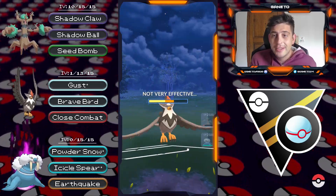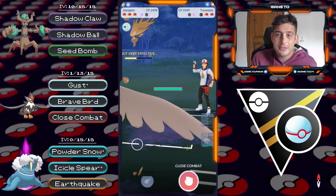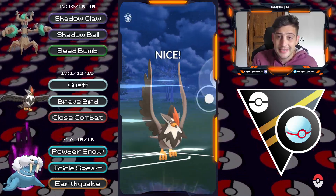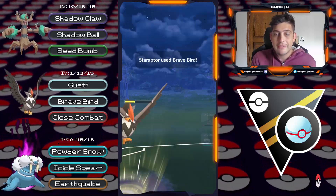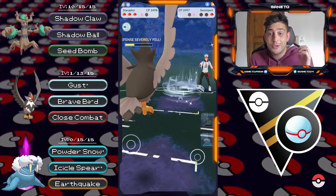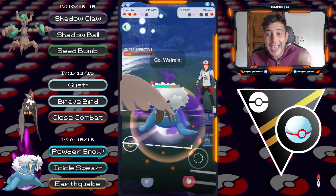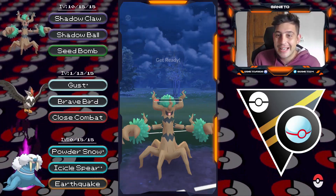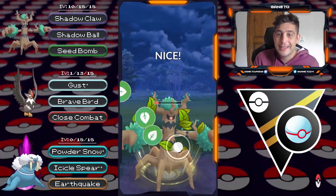They have a Trevenant — we have that Staraptor. I'm just gonna destroy it down with my Ghosts move, get out of there with as much energy as possible. They have the Swampert coming in, Brave Bird is gonna land for big damage, and the knockout with that Ghost move — amazing damage output there from my Staraptor.